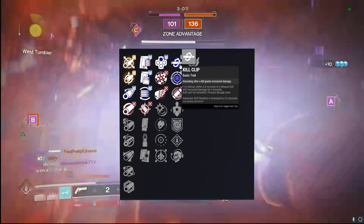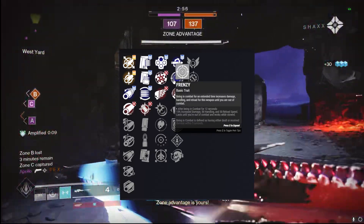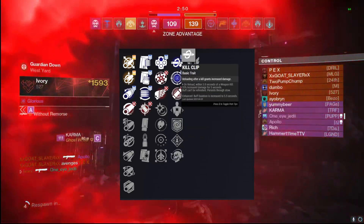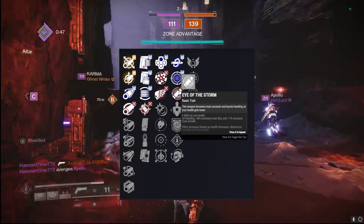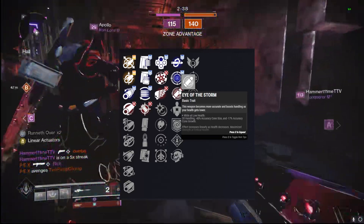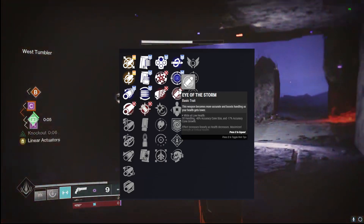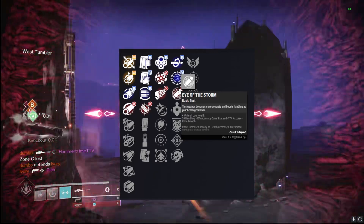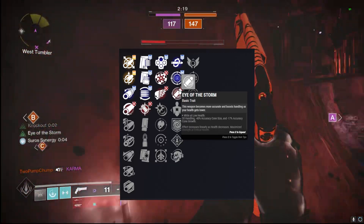In the third column you also have Kill Clip for sixes if you want it, or Feeding Frenzy. In the fourth column you have Eye of the Storm, Frenzy, and Kill Clip. Kill Clip and Frenzy are good for PvE and sixes, while Eye of the Storm is a great overall PvP perk — it works in threes and trials as well as sixes, giving you nice handling and accuracy when your health gets low. When you're dipping in and out of cover it feels very sticky with that aim assist.